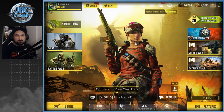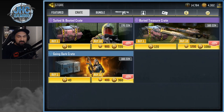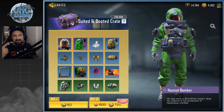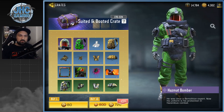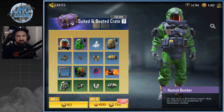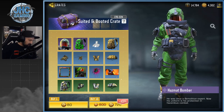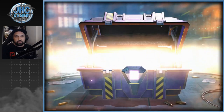Because we're extra lucky today, let's go to the store and try maybe 50 crates. It's 720 for 10 and the soldier is about a 1% chance, so buying 50 crates gives roughly a coin-flip shot at getting it. We'll go 10 at a time since you can't do 50 at once anyway.